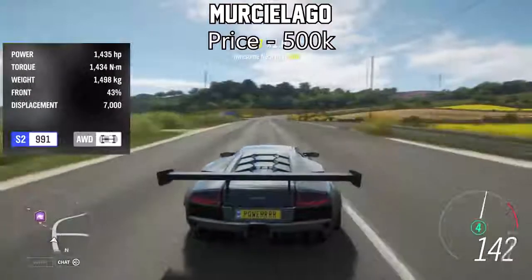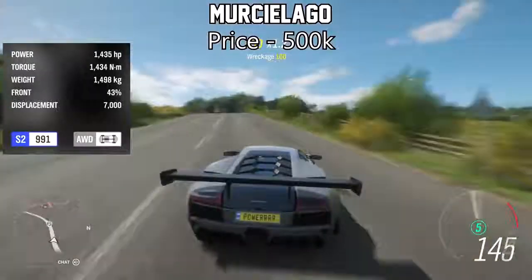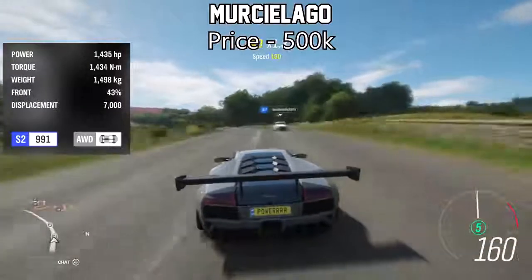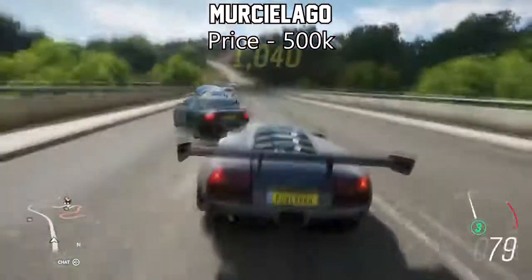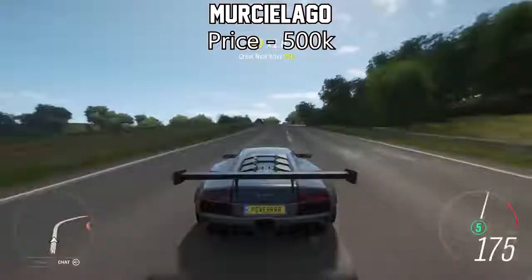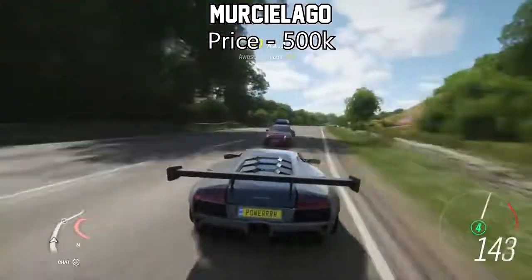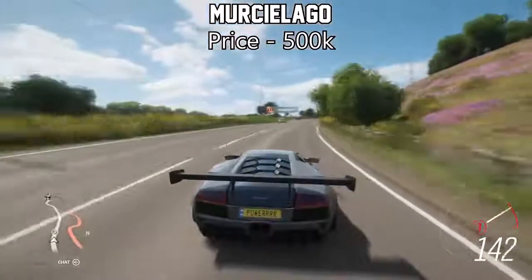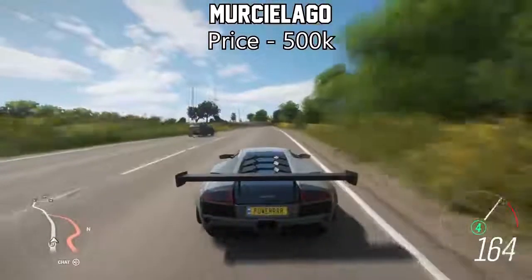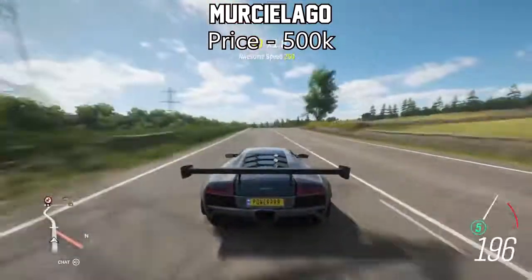The next one is one of my favourites — it's the Lamborghini Murcielago, which will set you back a good half a million credits, which is kind of nothing compared to the other vehicles on this list. Fully upgraded with the stock engine, it will push just under 1,500 horsepower, which is why this car is impressive, because it's not the type of car you would expect to become insanely good at accelerating with the stock engine fully upgraded. And not only is it insanely fast, it also sounds ridiculous.